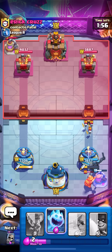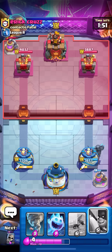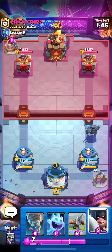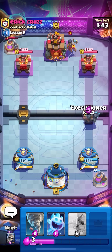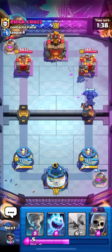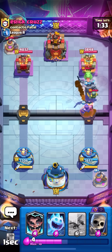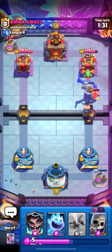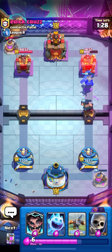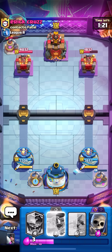Okay, didn't catch it but two hits — that's like four or five canceled-out elixir maybe. Now I can actually push behind the Pekka, maybe try to get a hit on the tower because he only has a night witch from what I remember — probably like a giant. I don't know what tank he has but he has to have a tank. I'm just gonna NATO here because he played a mini Pekka — I wasn't really planning on NATOing but he played a mini Pekka so that was pretty worth it. Let's go, damage!